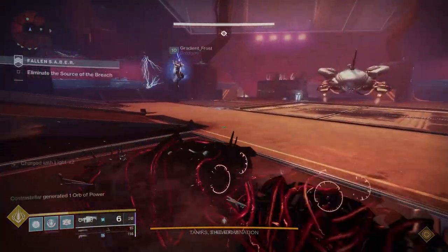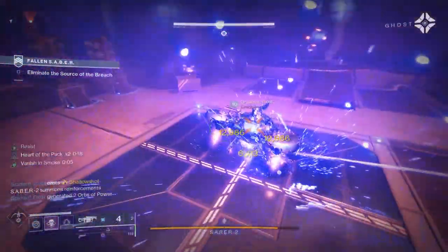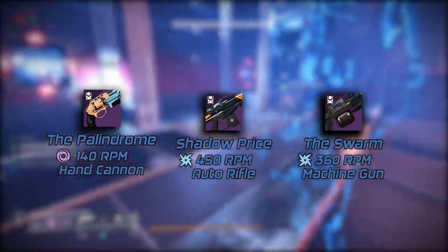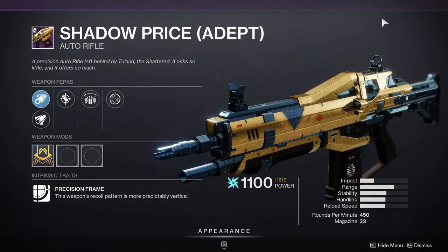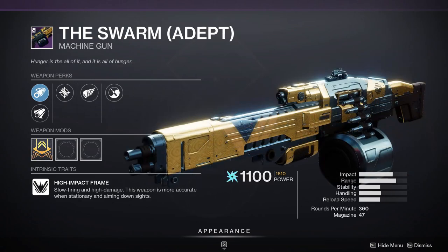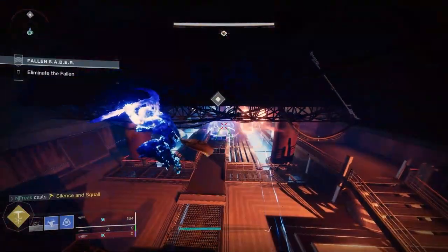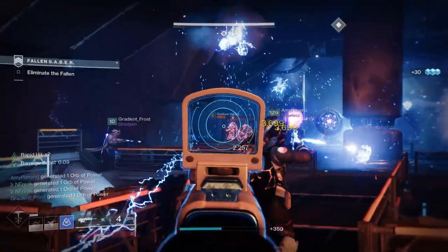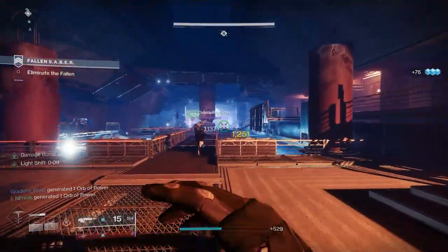Game rewards, just like regular Nightfalls, are based on champion kills — you get the best rewards for killing all the champions. Typically you'll get a couple of Ascendant Shards, some Prisms, and an exotic armor piece. This season also reintroduced some Destiny 1 weapons as Nightfall rewards: the Shadow Price auto rifle, the Palindrome 140 hand cannon, and the Swarm LMG. Grandmasters will drop Adept versions of these weapons, which you can Masterwork for boosts to all stats, and they can take Adept weapon mods.